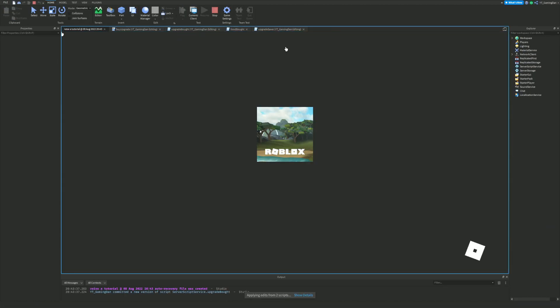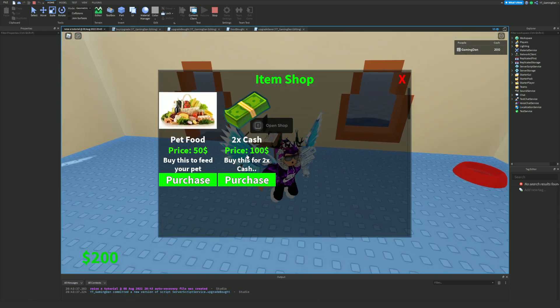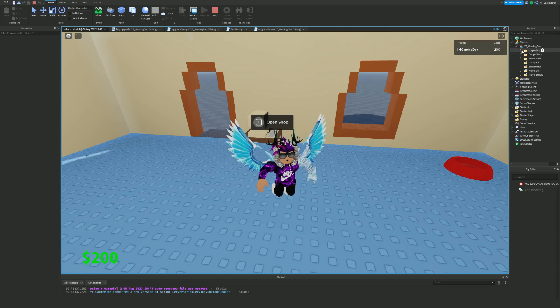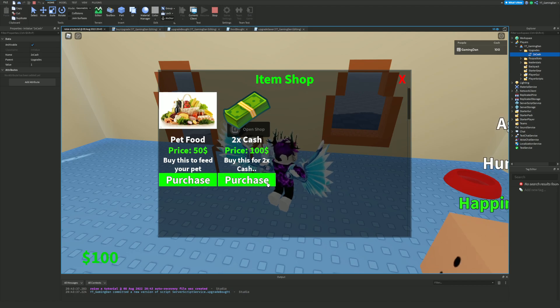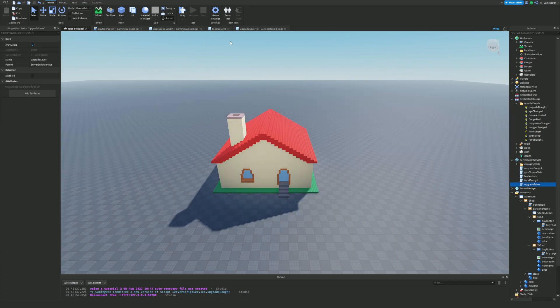Let's jump in, give myself some cash, and buy the upgrade. It's 200 now — the double cash value went up by one. However I can still buy it again — it went up to two. So maybe you want to make it so you can only buy this once. I'll show you how to do that.